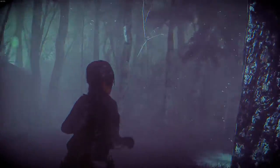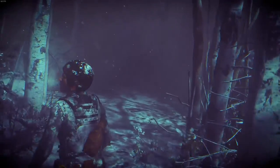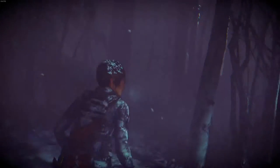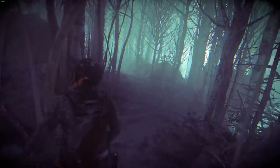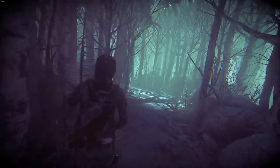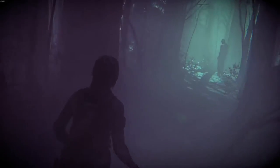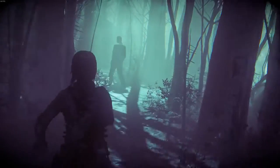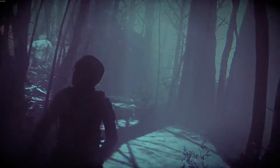Lara sees her father in the vision. 'Dad? No, it can't be. Wait. I'm close now. Where am I? How far does this path go? It's not real. Not him. The witch? Dad, stop. Please don't. God, no. Got to get out of here. What the heck was that? Is that the witch? There is a truth behind all of us. I just want to leave, please. This isn't real.'